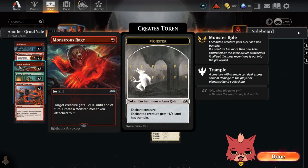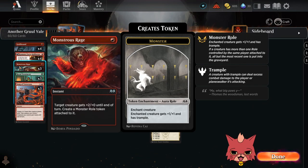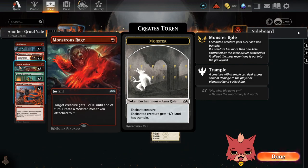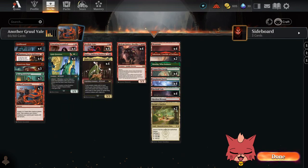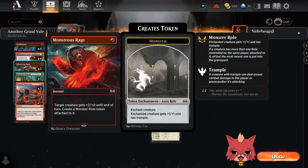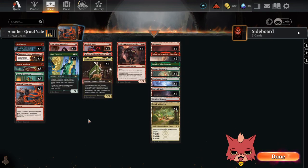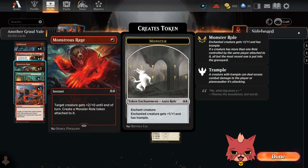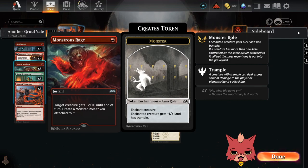Monstrous Rage is a one mana instant. Target creature gets +2/+0 until end of turn, and you create a Monster Role token attached to it. That Monster Role is an aura — enchanted creature gets +1/+1 and has trample. Technically you could buff up the Valet before doubling its power with alliance, so that could be pretty cool. The Monster Role trample could also go well on some of our other cards like Redcap Gutter Dweller, especially if we're putting counters onto it too. Just a solid card overall.